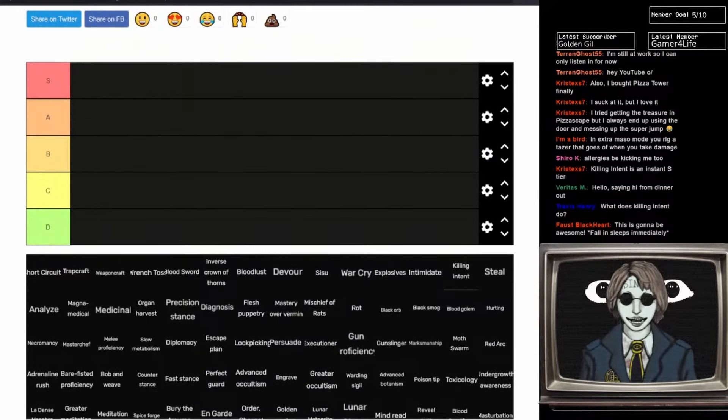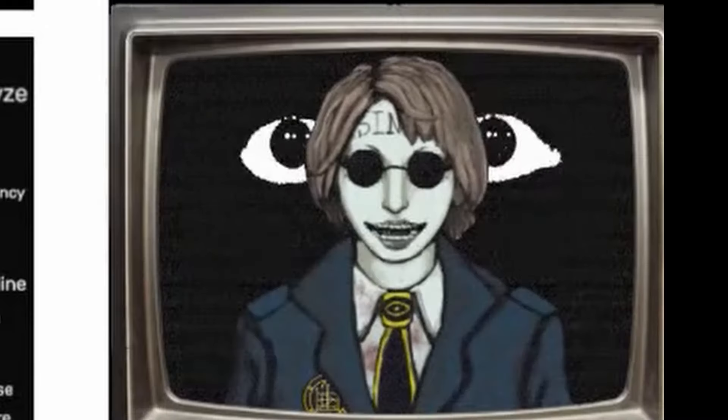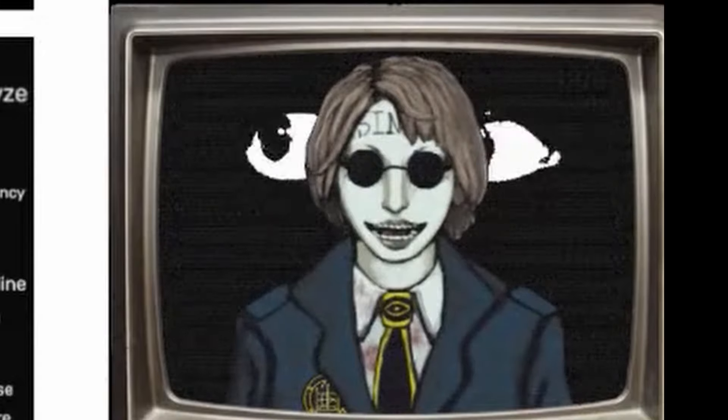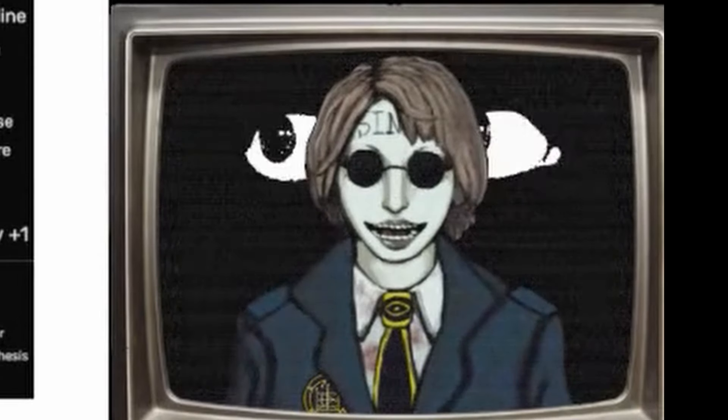We'll start with Abella, then go through the list in alphabetical order — Abella, then Olmir, then August, then Caligura, then Dan, etc. I just want to say beforehand, I'm not going to be rating based on how difficult certain abilities are to get. Almost every single ability, depending on how you play, you can get them really early.